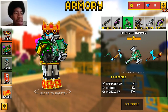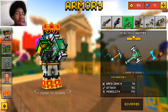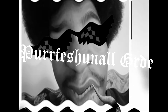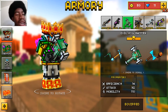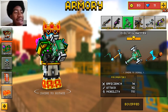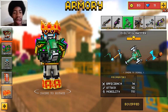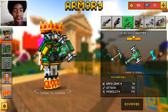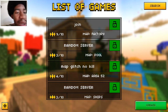So I'm about to read off the stats. The efficiency is 14, attacks is 90, mobility is 110 — it's kind of slow. As you can see I have the skin equipped. If you enjoyed this video leave a like and a comment. Let's go ahead and jump into some gameplay.